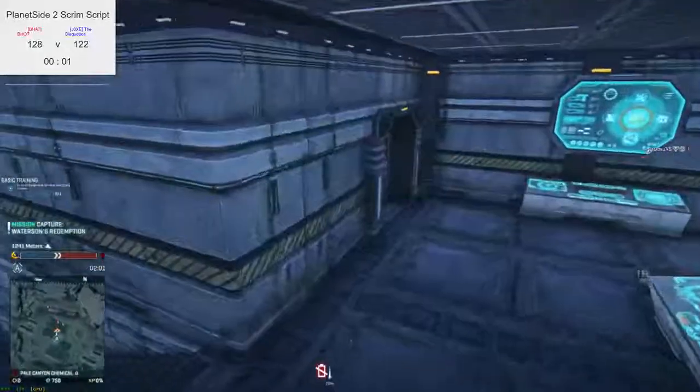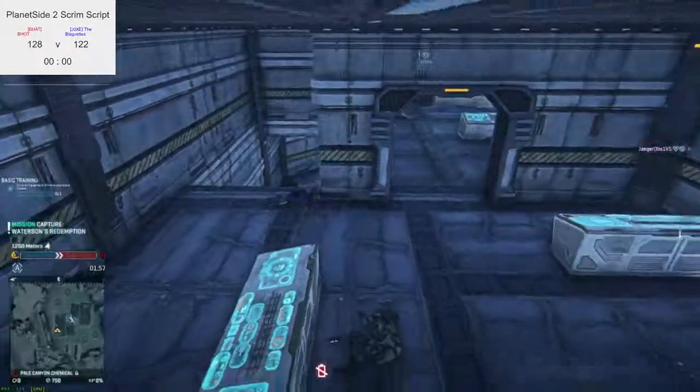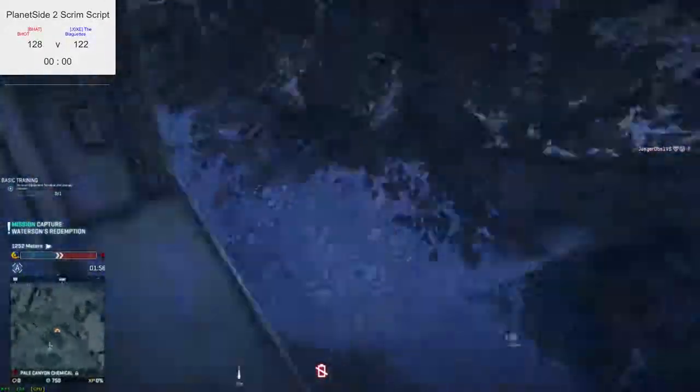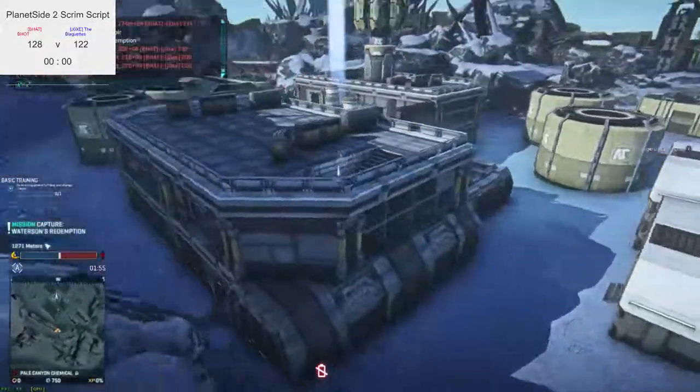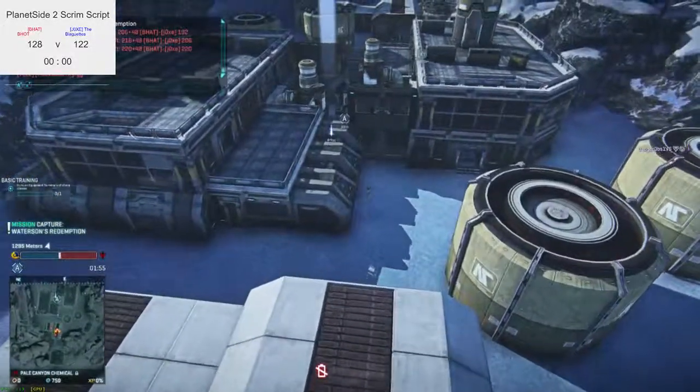If you look at the yell, you can see that the kill points are exactly the same by referee. But because BHOT captured the base twice — one in the first and one in the ninth — they are 48.75 points ahead. Just like the other match, a more one-versus scenario where the ref didn't know it beforehand. There we go — end of round.